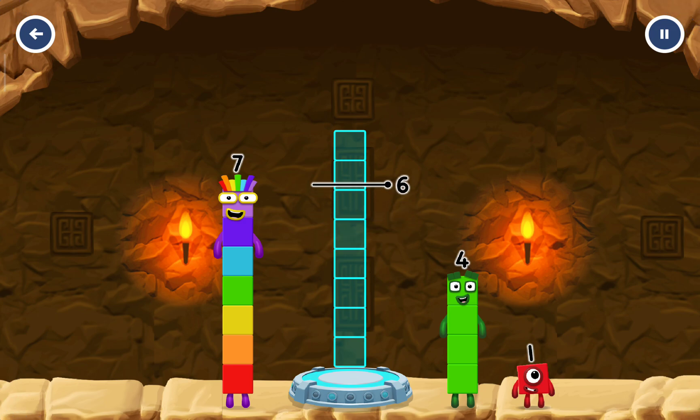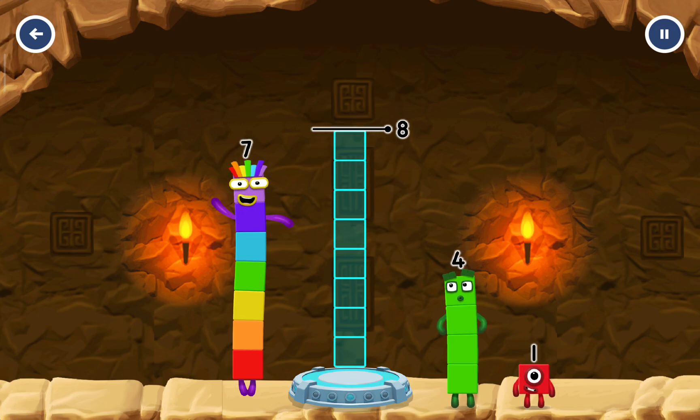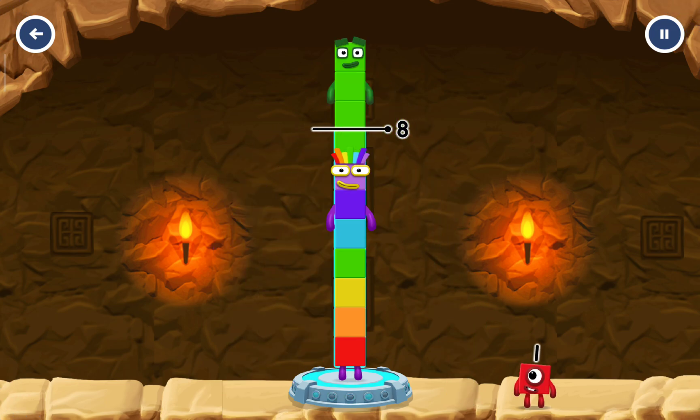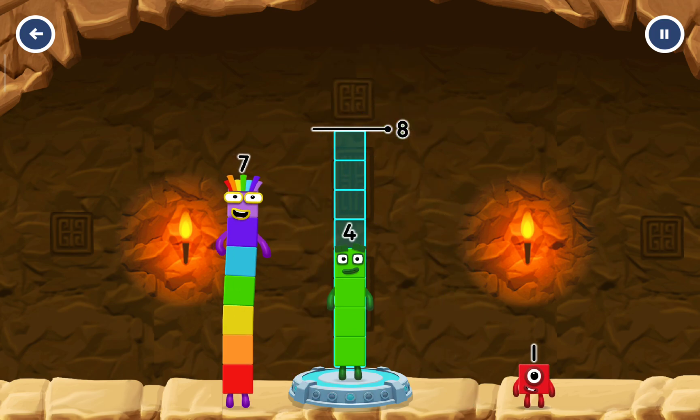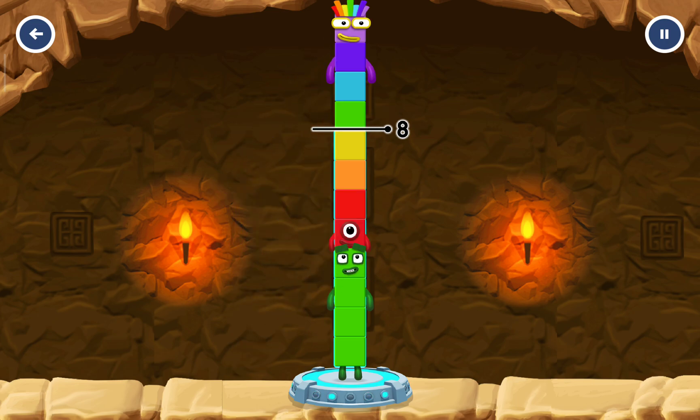Add number blocks to make 8. 7. 4 — too much. Try a different one. 4, 7, 4, 1, 7. You've got too much there.